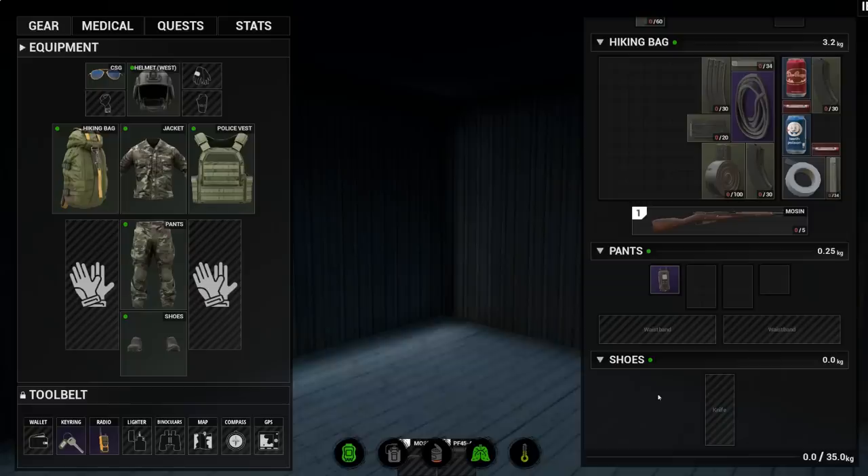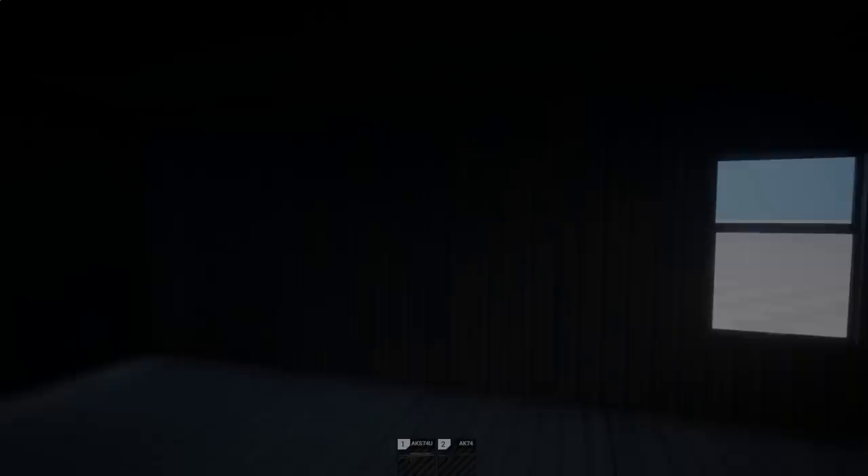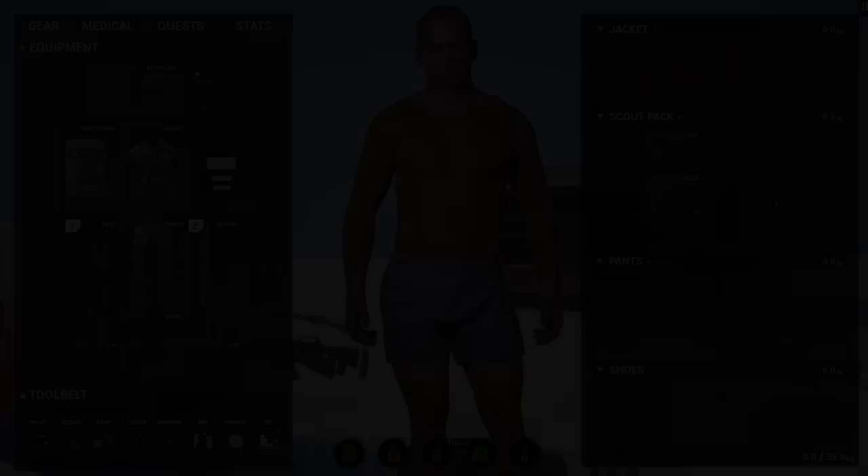We've also added the tool belt system, which is used to store a specific set of important, useful items. The items that you place into your tool belt will carry over to your next life unless you are playing on a hardcore server. This is so that you always have some sort of progress and things to work towards that cannot be reset on death. There is a new hotbar system — you can now rebind weapons to different slots. Certain pouches now act as holsters that items can be drawn from, such as the waistband on any pair of pants, as well as the holster on a police vest.